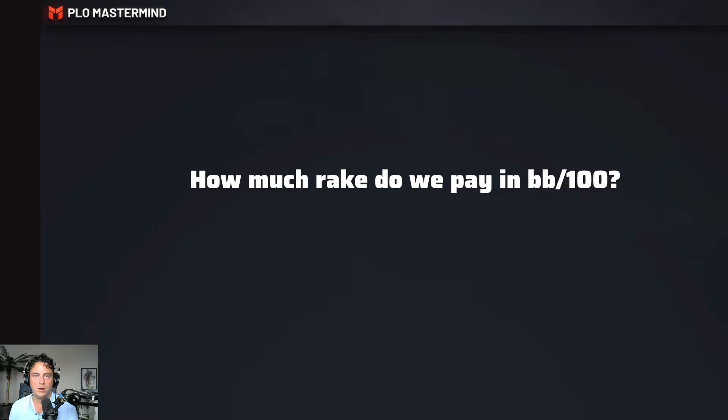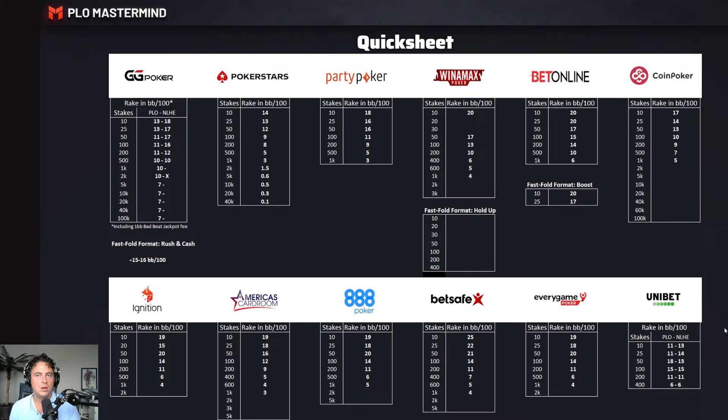I did some research on regular sites across different stakes, and in the next slide you will see a quick sheet with a complete overview. After that, we will look into different sites — particularly what their rake gap and rake structure looks like in more detail. It's a quick sheet covering most of the major regular sites. You can see GG Poker, PokerStars, Party, and a couple others, so you can always come back and quickly see how much big blinds you're paying per 100 and compare different sites.